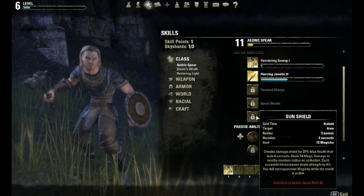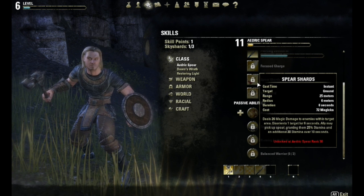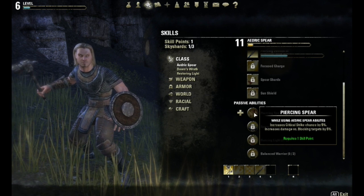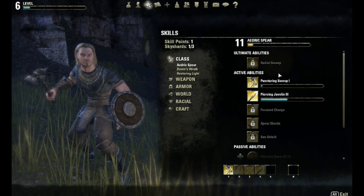When you level this up, you can get Sun Shield, which is more defensive than attacking. There are things like Spear Shards, which your friends can pick up also. There are all these passive abilities that increase your critical strike chance. And the final ability is a huge spinner that kills everything — it's OP.